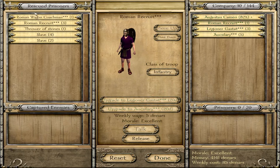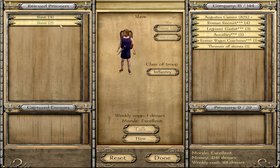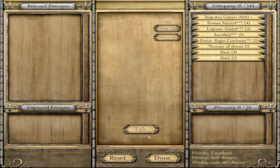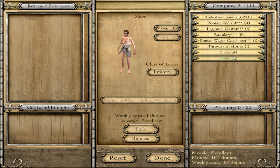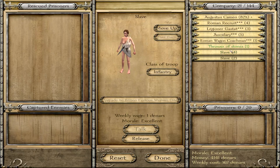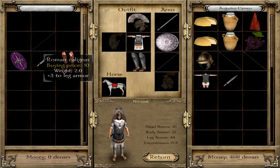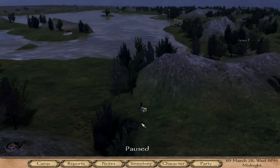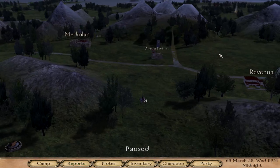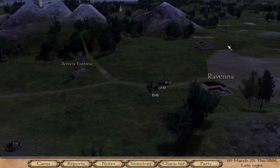Just to get our first army up — some more Roman recruits, Roman wagon coachmen, stone throwers, and some slaves. Stone throwers become throwers of stones, slingers, javelin throwers. These are archers, and these are Briton furious women. 22 — nice helmet though. Let's get all the stuff. We have 21 guys already. Perfect party — let's go to CMI Fortress.